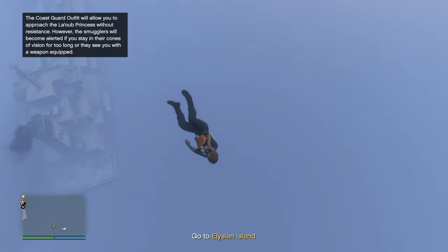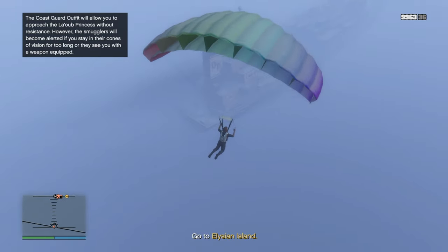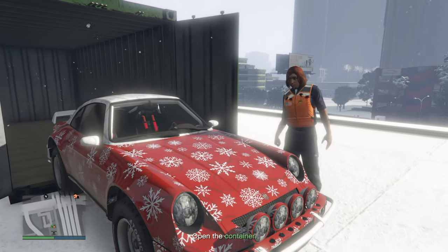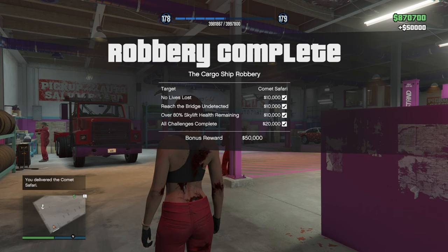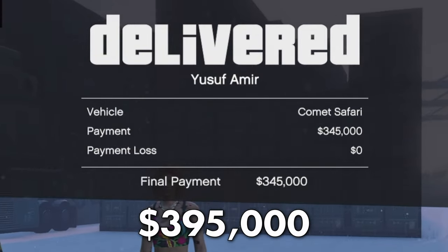In this video, I'm going to show you a super easy way to complete all three challenges for the cargo ship robbery from the salvage yard. At the time of making this, the current target is the Comet Safari, which can be sold for $345,000, but with the $50k you get from the finale challenges, this will total $395,000.